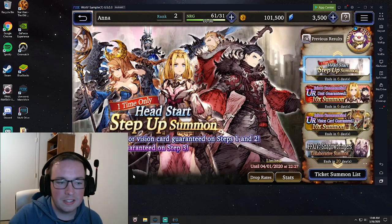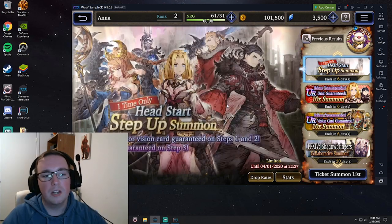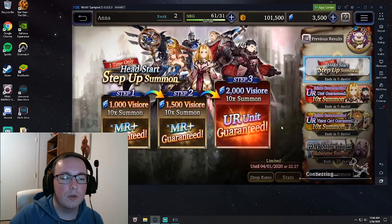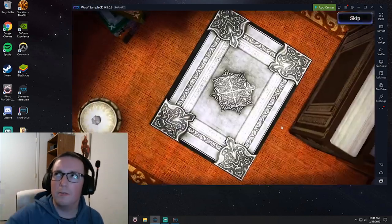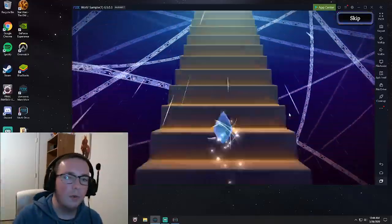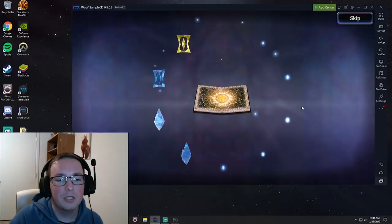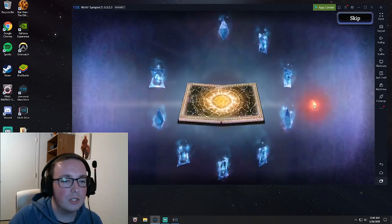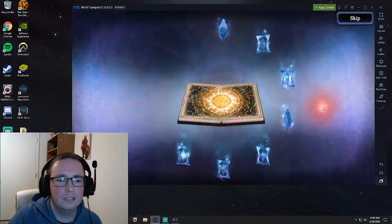This step-up banner is a really fantastic deal. I highly recommend anybody who's rerolling go ahead and dive into this. It goes 1000, 1500, and 2000 Vizior for each of the three steps, and the final step gives you a guaranteed Ultra Rare. So let's go ahead and drop 1k on the first one, and then 1.5k on the second. If you're doing quick math, you'll know we don't quite have enough to do all three steps, so I'll show you what to do next.